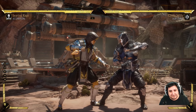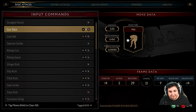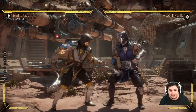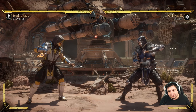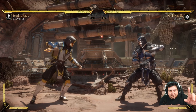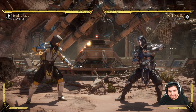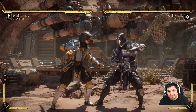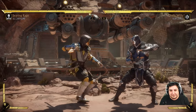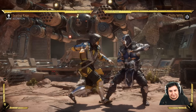You have four basic attack buttons. All your moves are in the moves list, which is the first option when you pause. You can see all of them there — different directions. The number on the screen indicates how much damage you've dealt. Both characters have a health bar at the top. If you turn it on in the settings, it'll actually show you a number — both characters have a thousand health. So a thousand health minus 20 damage means we now have 980 health.